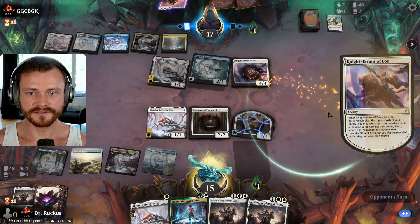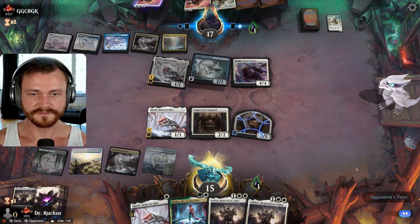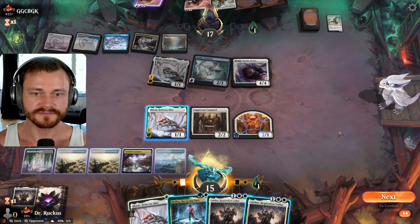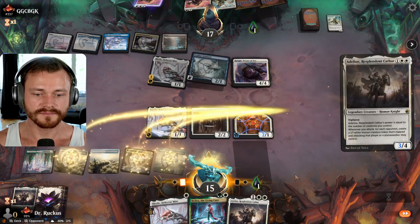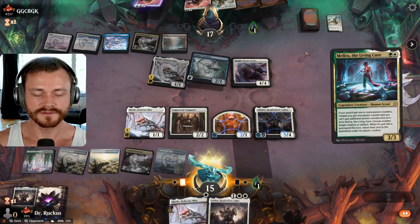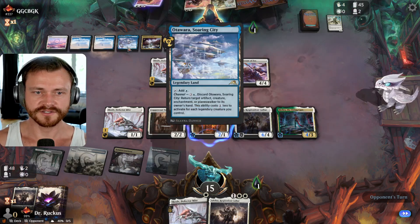Here comes Knight Errant — they can only get two-drops. I guess they go get another Valiant Veteran here basically. Yeah, there it is. And the Reinforcements — so they're going to have a big board next turn. They flash in Reinforcements this turn; we hit the land, so we can play Adeline and Malira here. We could also Skrelv and get someone in there, which probably is not worth it. We don't really see that it's being worth it. And now we have Cathar top-deck protection, so we'll go no attacks here.